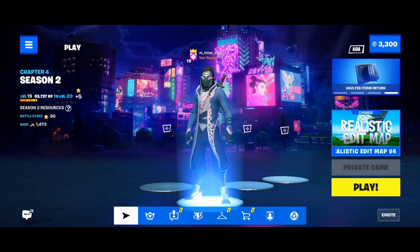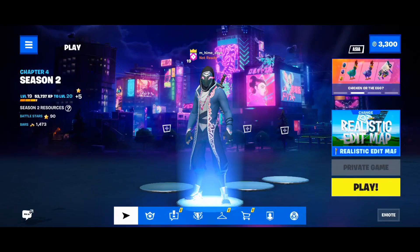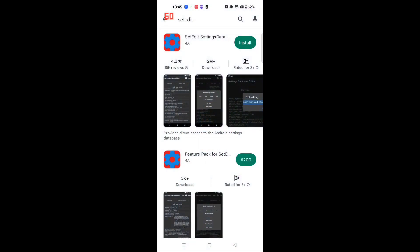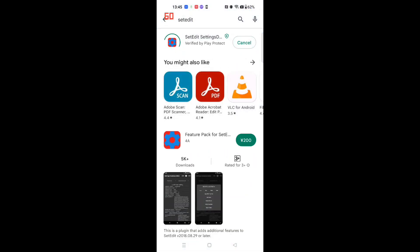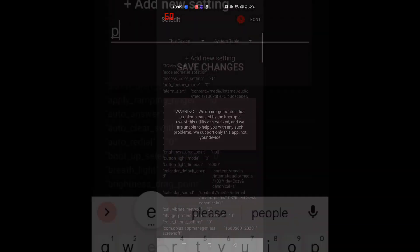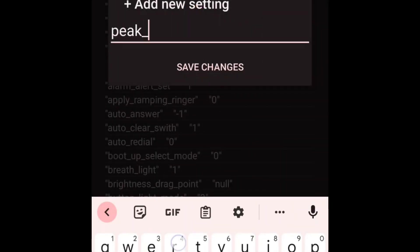Let me walk you through the tutorial. If you want to play Fortnite at 120 fps, you should complete the setup with multiple accounts — check the description box for details. For non-root devices: start Fortnite and keep it running in the background, then install SetEdit and edit the parameter like 'peak_refresh_rate' using it.